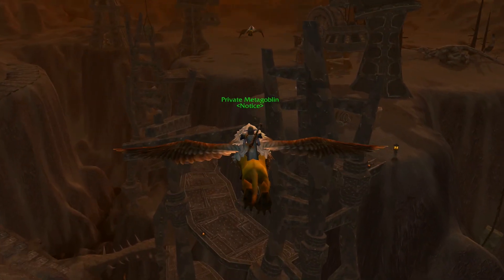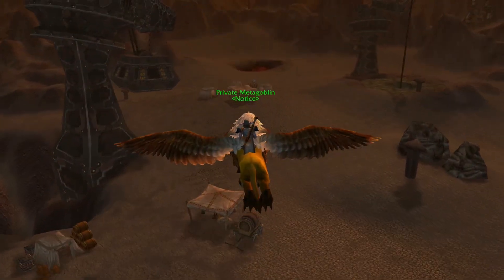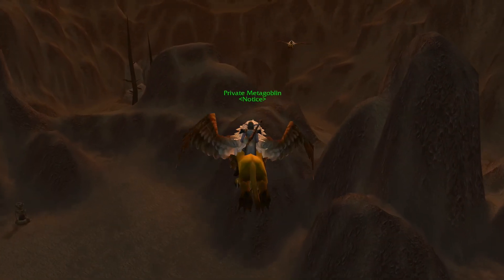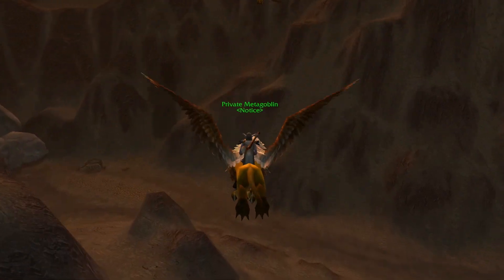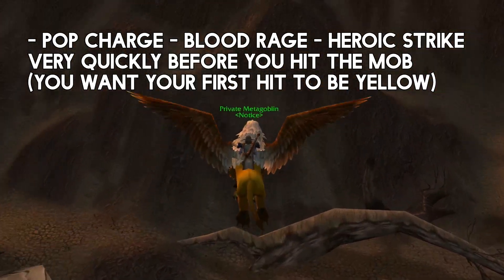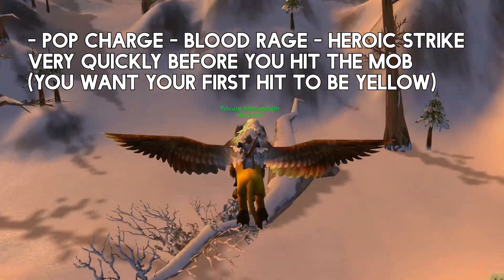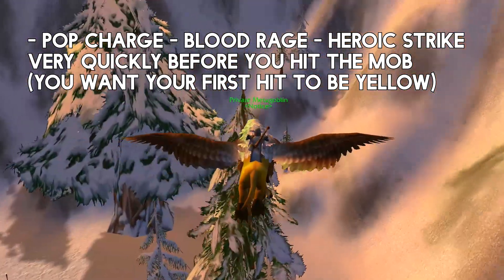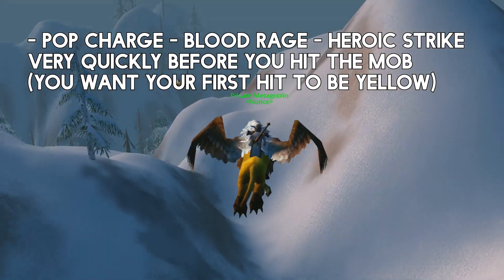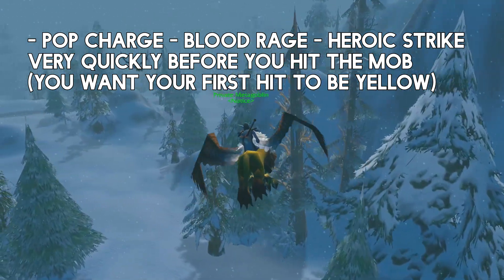Let's start talking about combat. How do you smack someone in the face? As you can see in this clip, the first thing you're going to do — if you can charge — most of the time you might be rage pulling, but if you can charge a mob, which is obviously going to be better, this is your basic rotation. You're going to charge, pop blood rage while in the middle of the charge to generate rage, and pop a heroic strike before you actually get to melee range, because as soon as you press charge you're going to hit the mob very quickly, basically as soon as you get into melee range. You don't want the first hit to be white damage — you want the first hit to be a heroic strike. It just increases your damage by a lot, so the first strike is going to be a yellow hit.